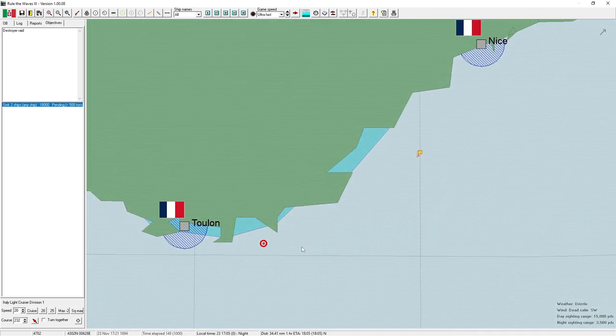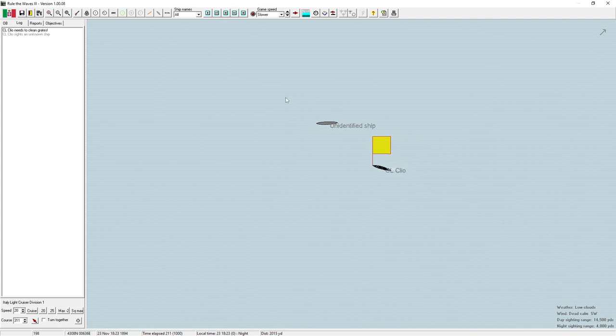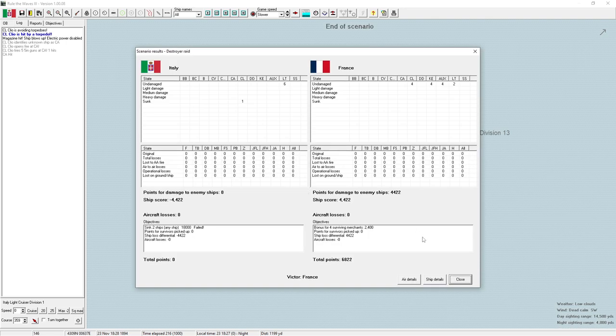We're headed toward Nice and the actual objective, and now it's nighttime so visibility is getting even worse. If we spot anything it'll be at point-blank range. Right on top of us — an unidentified ship. Let's start shooting and maybe fire a torpedo before they even know we're here. Something is shooting at me — why aren't we shooting back? We claim a hit. We're hit by a torpedo — god damn it! They fired one and we just broke in half.